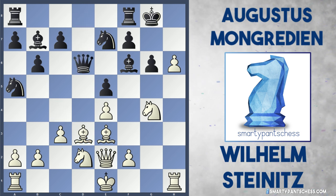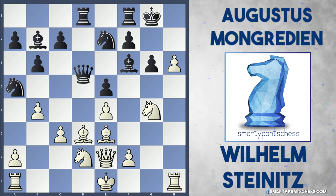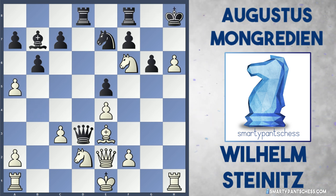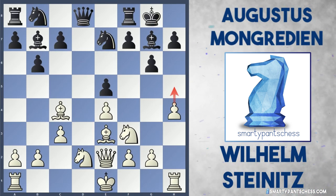After queen d6, play bishop d3 and just retreat back. Black can continue with rook to d8, but then b4 hitting the knight. After queen takes d3, there's knight takes f6 check, and suddenly black's losing a piece. Because after king h8, there's b takes a5, and white's got a great attack and just won more material. So h4 is a really bothersome move for black to deal with.